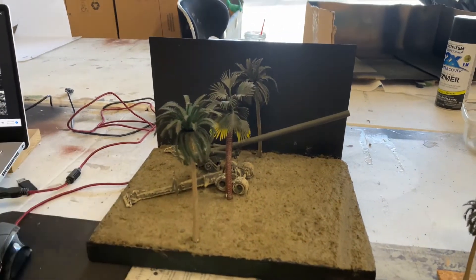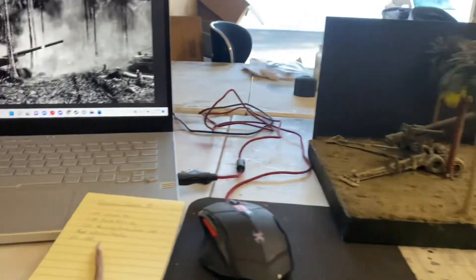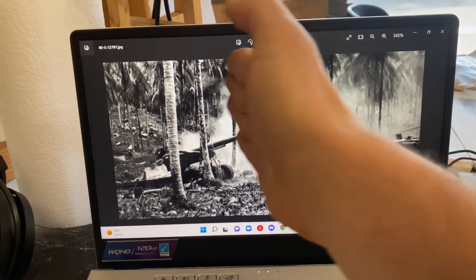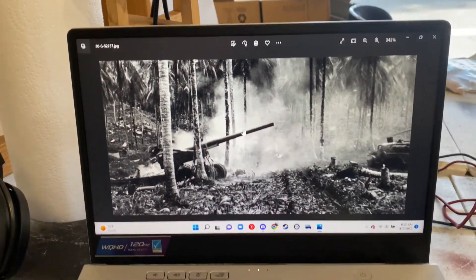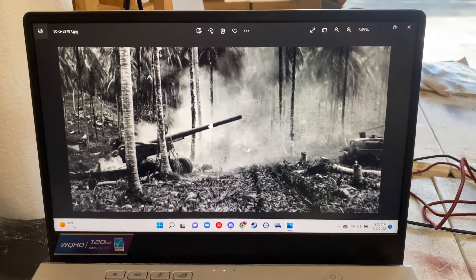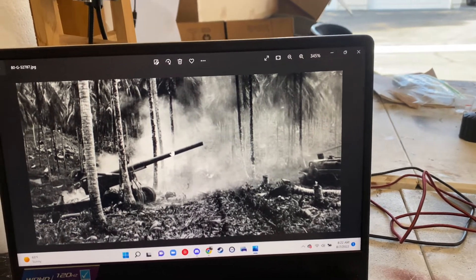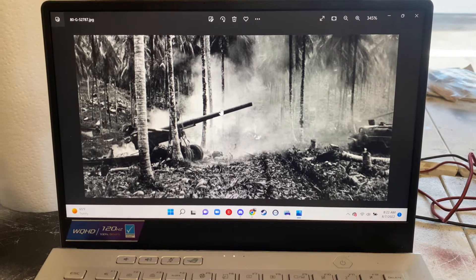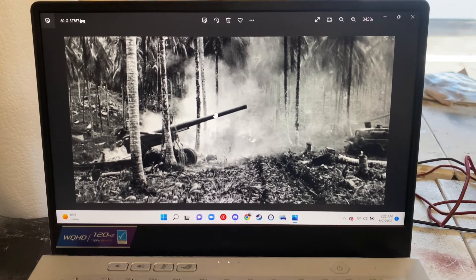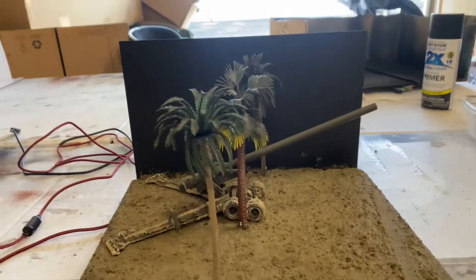Moving on to the 1 to 48 scale Moon to Point Long Tom — this is going to be a recreation of a picture. Basically from where that road is going inward, these first three palm trees and the gun are what I'm going to be doing, as well as some smoke. The storyline is they're on an island right outside of Moon to Point, and this picture shows them getting hit by a Japanese aircraft bomb — that's why there's no crew around and there's all the smoke.